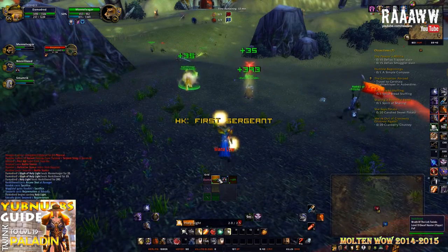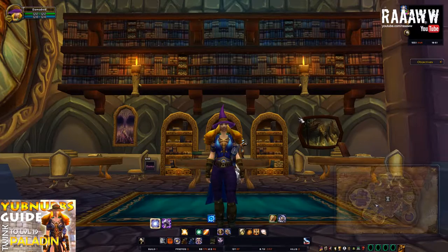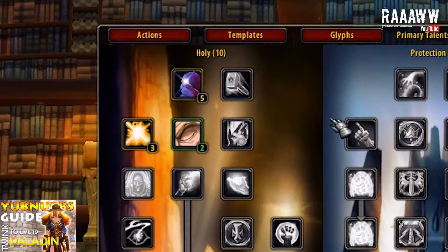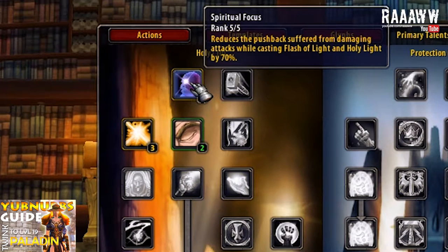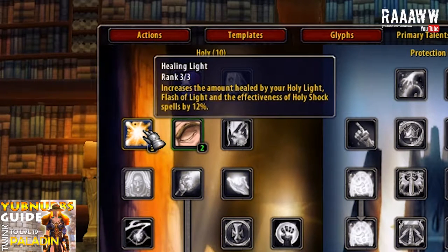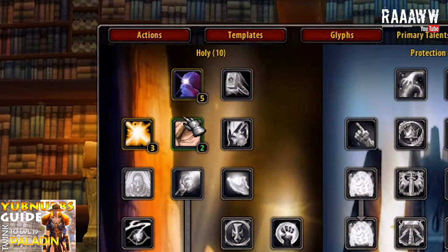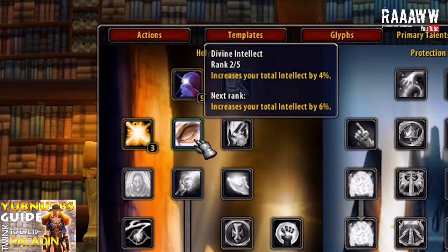Before we have a look at the set itself, I'm going to show the build. This is the build. It is 5 in Spiritual Focus, 3 in Healing Light and 2 in Divine Intellect. Divine Intellect will factor in a little bit in the stats, so keep in mind that I do have 2 in Divine Intellect.